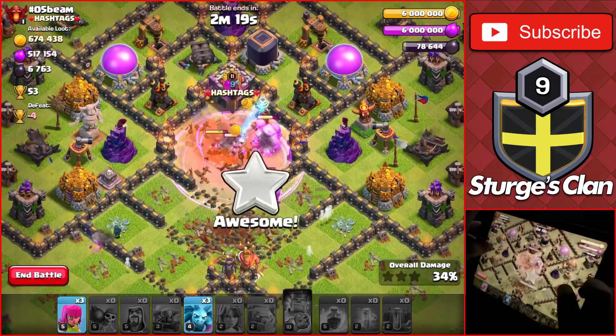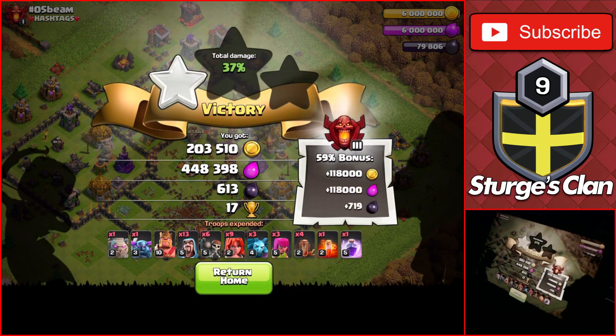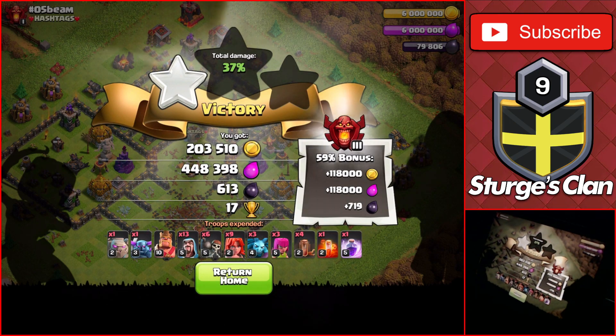The strategy without the extra spell can be a little difficult to get the second star — we end this one at 37% with a one-star since we couldn't get past the town hall. But with this one being worth 53 trophies, we were able to get a total of 17 trophies for just a one-star, which I would say is a decent raid.